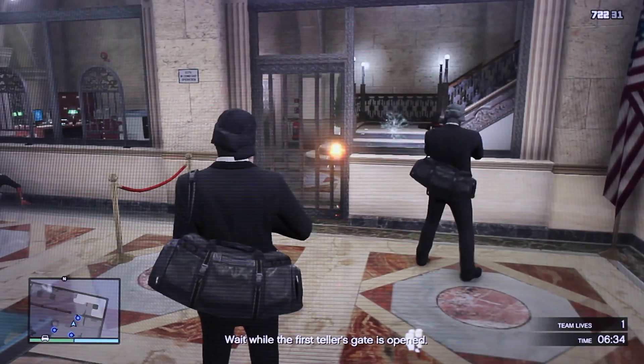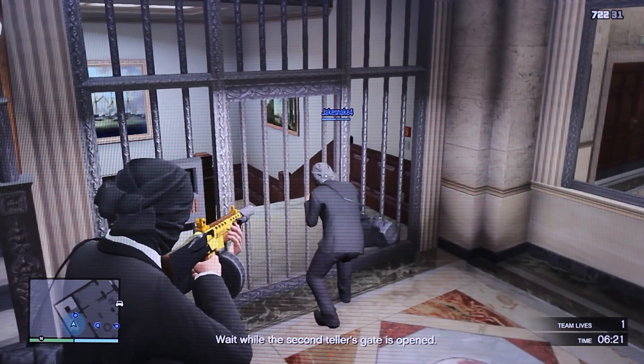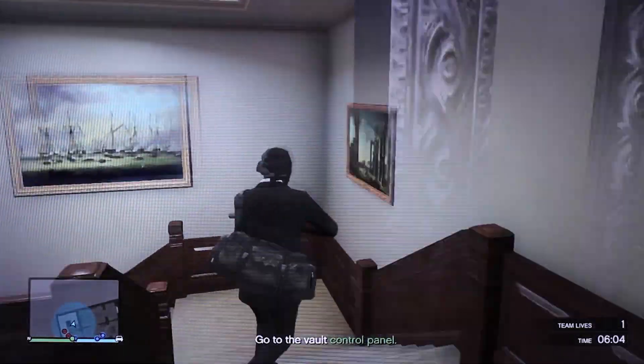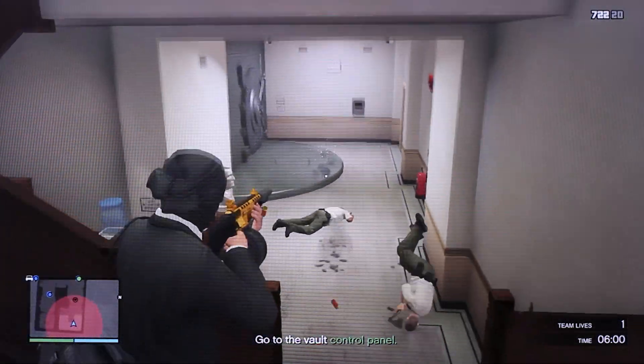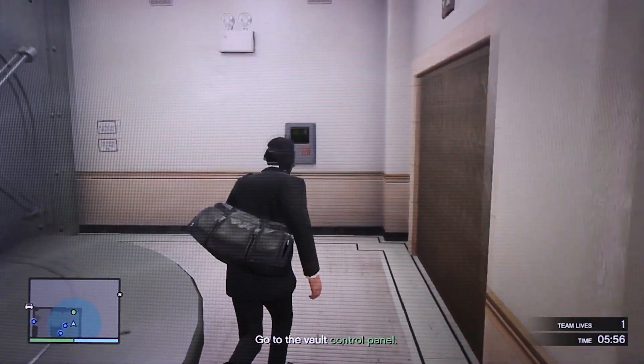Head down into the bottom of the bank. You want to hit the second door, go ahead and detonate that door, and once you get past it just go down the steps and take out the two guards that are waiting for you down below.